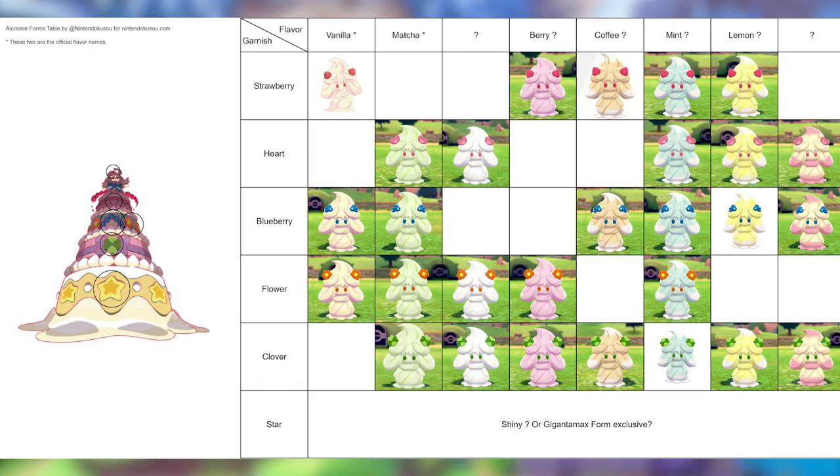There are two reasons I believe we'll end up seeing more Alcremie variations. The first is that all the current forms seem to be simple combinations of body color and toppers — as this chart shows, there are several combinations that have not been revealed but very easily could exist because it's a simple mix-and-match process. The second reason is the stars on Gigantamax Alcremie's body. All of the head toppers we've seen so far show up at least once on Gigantamax Alcremie. However, the whole bottom layer of it is covered in stars — a head topper we haven't seen yet. Therefore, that means we could get star head toppers revealed sometime in the future.